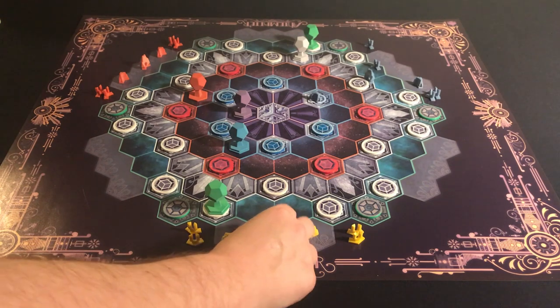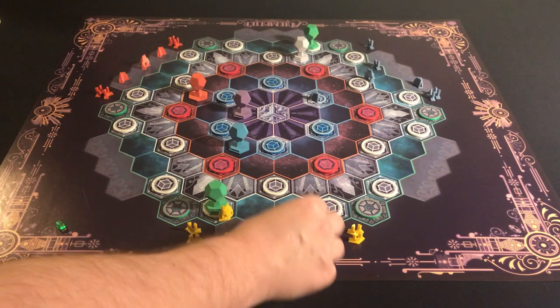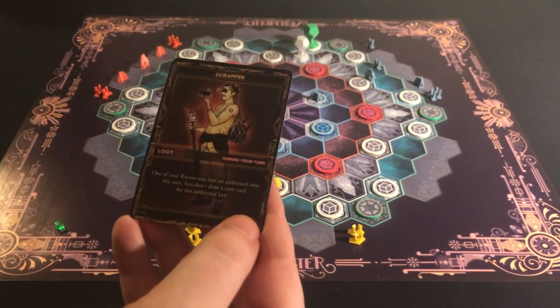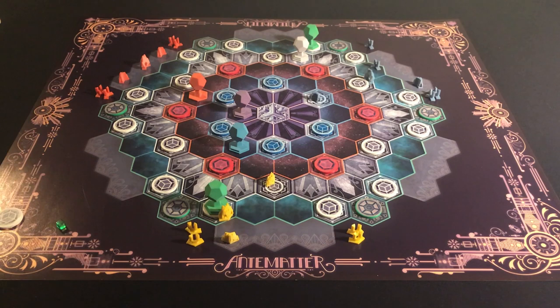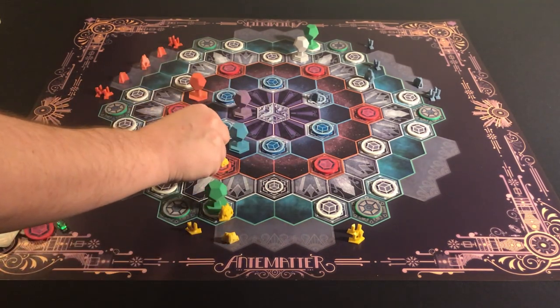The Isan player uses their first burn to move their Rock one hex onto the green planet sitting outside their base, picking up the corresponding green cargo piece. They use their second burn to move one of their Ravens two hexes to the nearby plunder. The Isan player then plays the Scrapper crew card from their hand, which allows their Raven to loot twice this turn. They collect the white poker chip worth 25 Neph and draw a crew card. The Isan player uses their last burn on the same Raven, moving it two spaces to the red plunder. Before ending their turn, they place a bridge in front of the Raven.